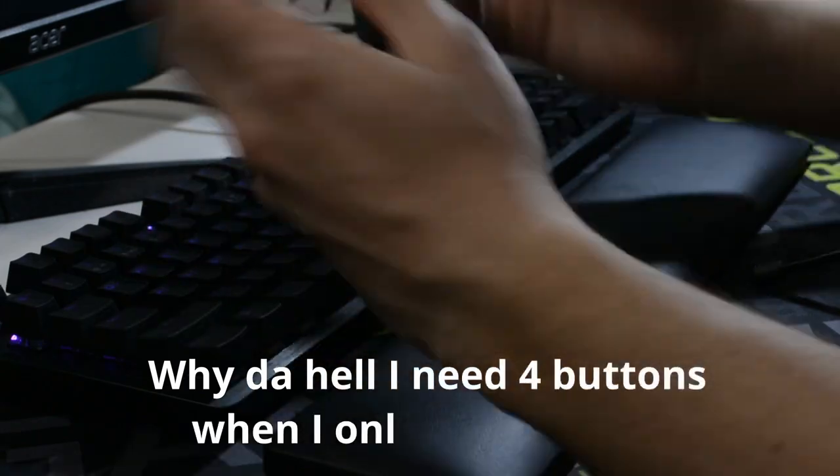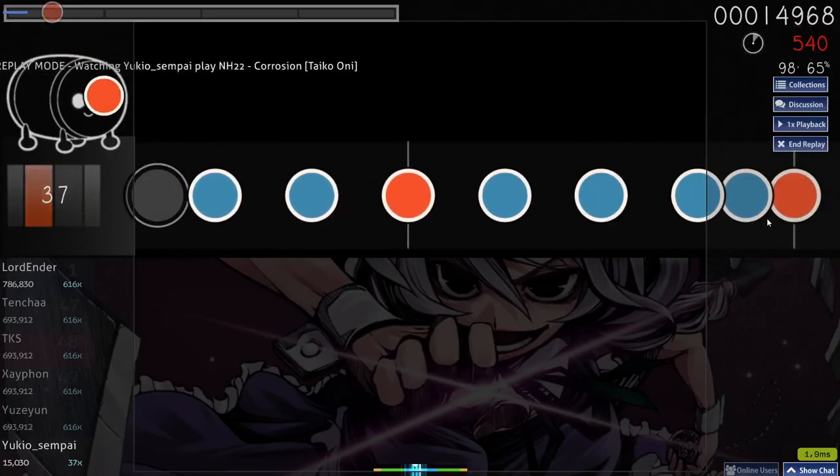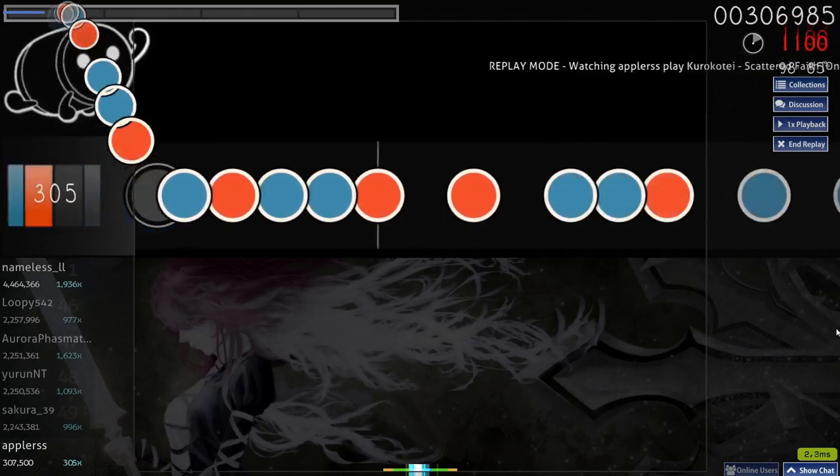Muzukashii — hard. That's where things start to get interesting. Muzukashii introduces patterns: sequences of Katsu and Dons packed really close together, so you need to use both hands. Oni — insane. Almost any difficulty above 5 stars is Oni, ranging from 5 stars to 10 stars. Oni can hit you not only with patterns but with streams — long, long streams. Streams can combine lots of different patterns; it's not like Katsu where you can mash the same button.